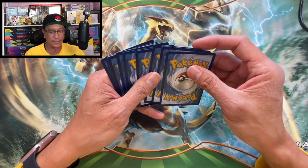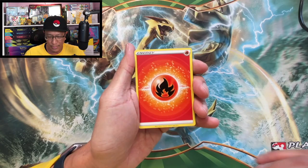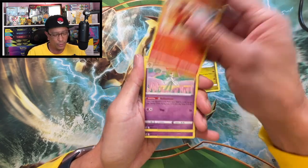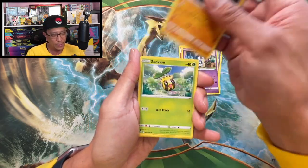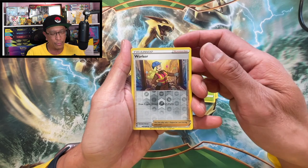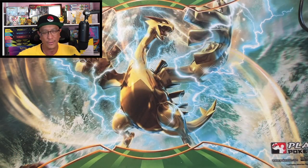Alright, Silver Tempest. Here we go — we got Fire Energy to start this one, Dragon Air, Toracat, Kirlia, Indeedee, Baltoy, Sunkern, Klink, Petilil, we got a Worker reverse holographic and Amogus non-holo.